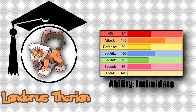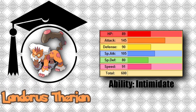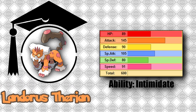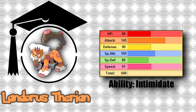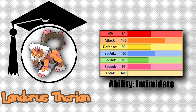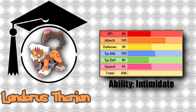At first glance, his defenses, while not bad by any means, do not seem to position him to be a defensive Pokemon, especially when his offensive potential is taken into account. This initial impression would be true if not for this Pokemon's ability. The Intimidate ability makes Landorus-T one of the best defensive pivots in the game. He is easily able to switch in on a physical attacker, take a hit, and then either set up or U-Turn out, allowing you to maintain switch priority, which is important for keeping momentum during a battle.